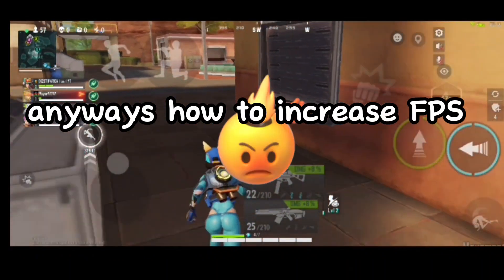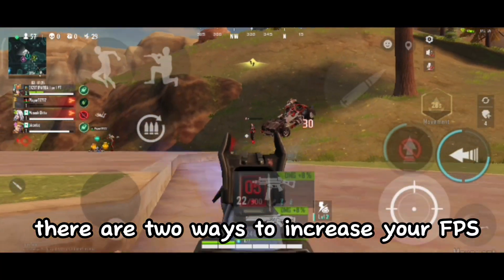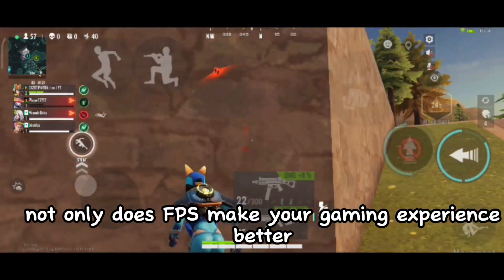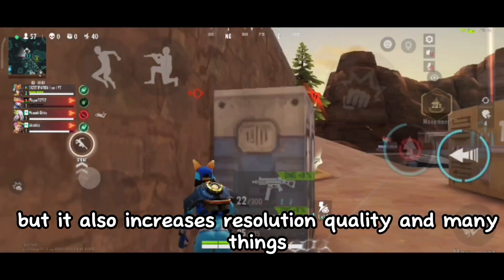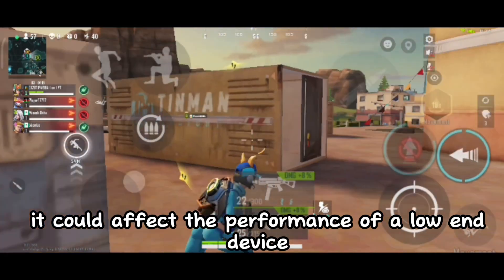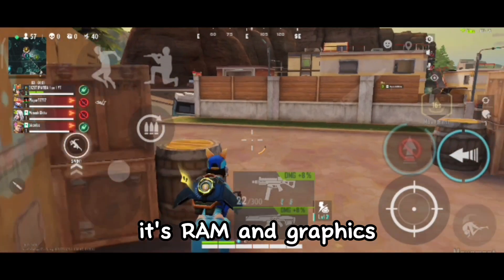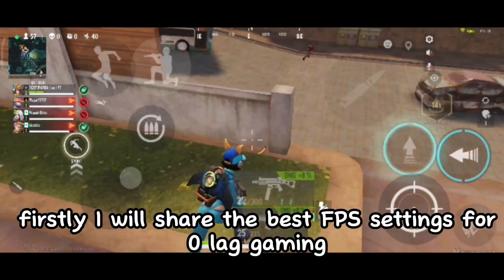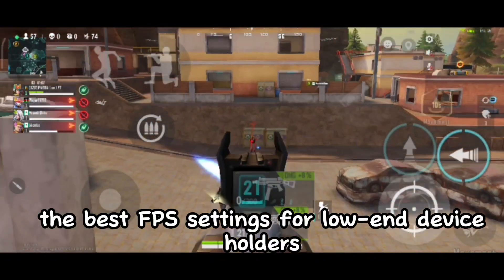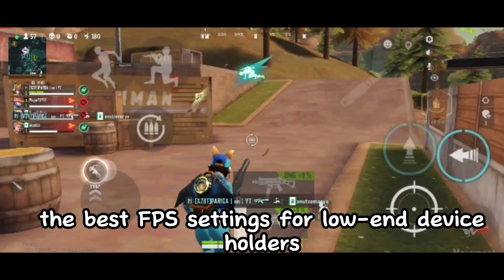Now, how to increase FPS. There are two ways to increase your FPS. Not only does FPS make your gaming experience better, but it also increases resolution quality and many other things. It could affect the performance of a low-end device — its RAM and graphics. Firstly, I will share the best FPS settings for zero-lag gaming — the best FPS settings for low-end device holders.